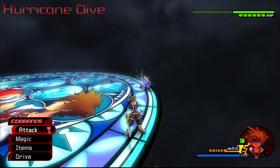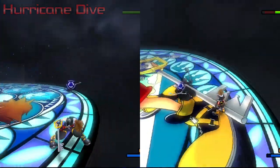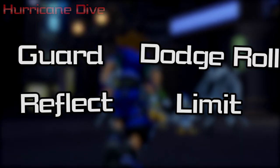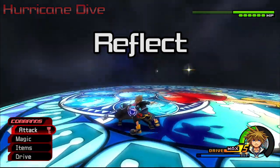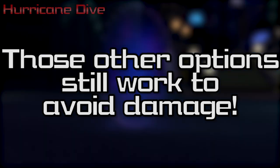Hurricane Dive: he jumps up into the air and pauses for a second before diving down towards you. He'll generally use this at range, or if you make him retaliate in the air. There are quite a few ways to avoid it, but the only one that actually benefits you is Reflect. He's not really open after this one, and he'll probably start dashing after to set up another attack, so don't try attacking.